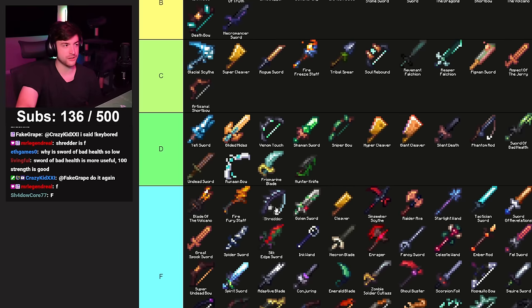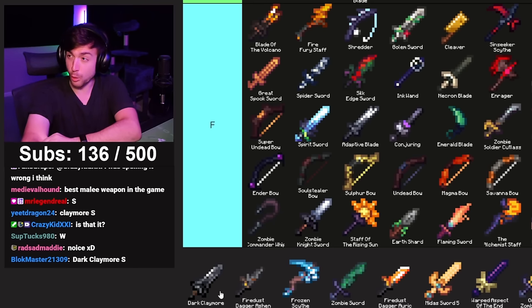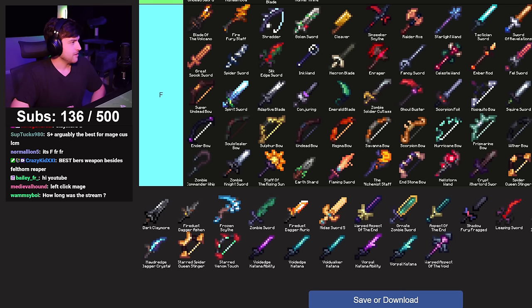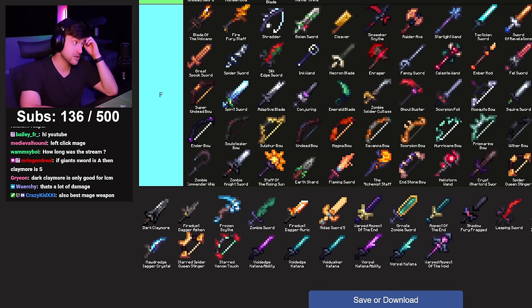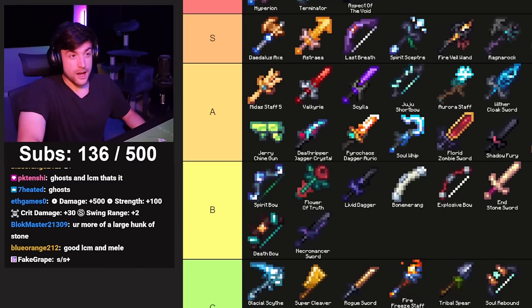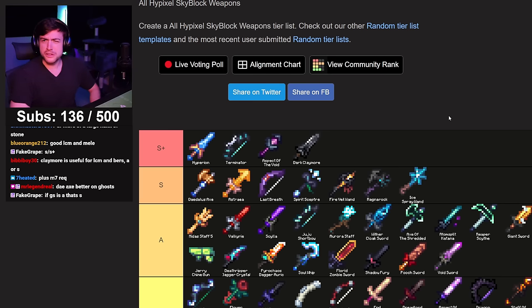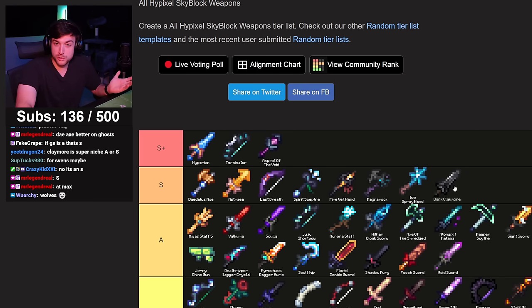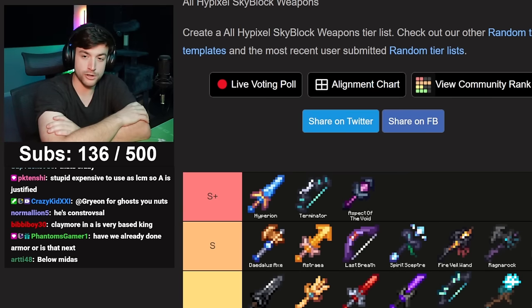The last weapon on the tier list — Dark Claymore. The highest damage sword in the game: 500 damage, 100 strength, 30 crit damage, 5 swing range. 'That thing was too big to be called a sword' — that's what the description says. Obviously the go-to method for left click mage, go-to for ghosts. Controversial opinion: a ton of people say S+ because it's the highest damage sword, but think about it — where are you going to use it? Doesn't matter if you can do a billion damage in a hit if there's nothing it applies to. Can't go higher than A — it'll be the best A. What's a Bugatti matter if you live on an island?